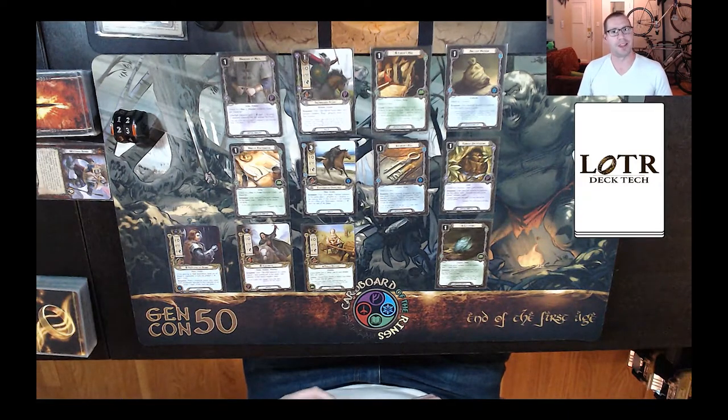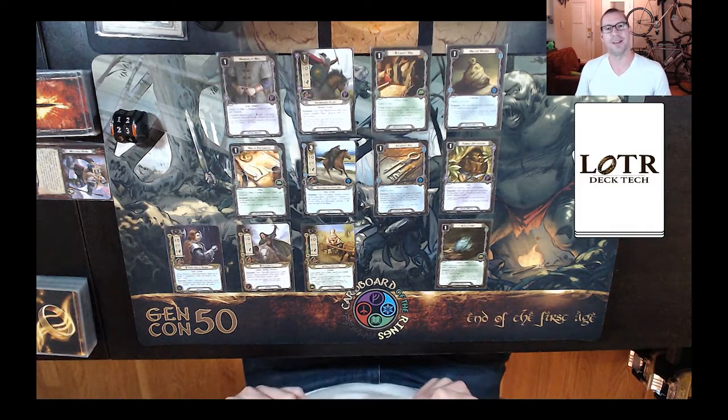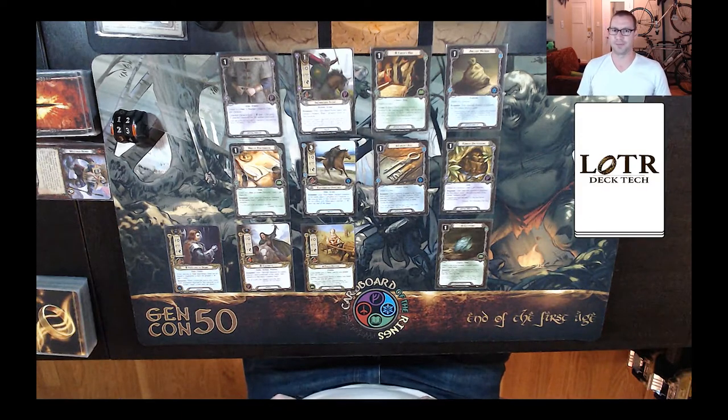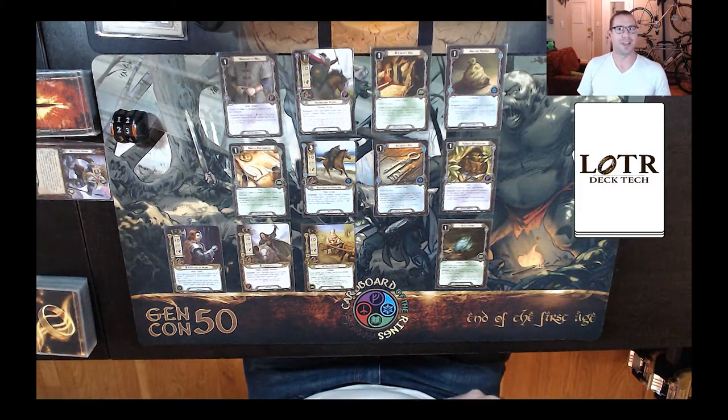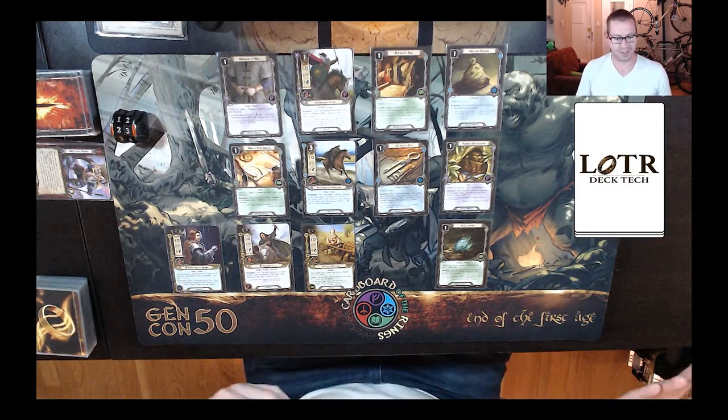We are going to go up against Journey Up the Anduin again. I would like to beat this quest, and I realized after the last one that I set up the encounter deck slightly incorrectly. When you set up the Evil Creatures deck, you are supposed to remove all the treacheries and the locations from that encounter set and set them aside. That includes some of the annoying locations like Gladden Fields, the Brownlands, and also the Despair Treachery which caused the death of Baragond. But I'm not going to run that same deck back because that's not really my style.